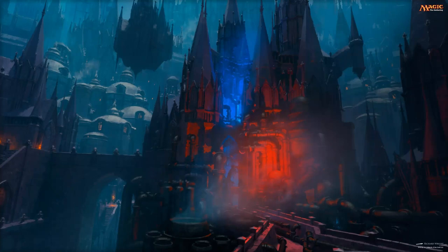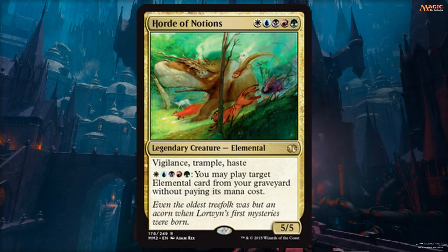Hello and welcome to this week's Deck Tech. I'm your host Nick Papadopoulos and today we'll be looking at one of my personal favorites, Horde of Notions. Horde of Notions is a white, blue, black, red, and green commander. It is rocking vigilance, trample, and haste on a 5/5 body.